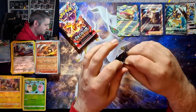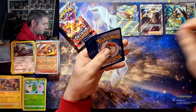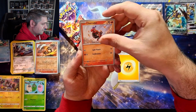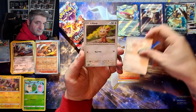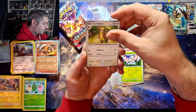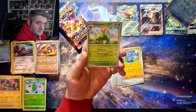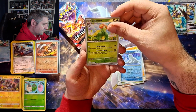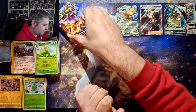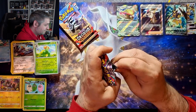Four packs to go, I need two of them to be hits - I would like two of them to be hits, I should say. Lightning energy, Charcadet, Pawniard, Lilligant, Crabrawler, Masquerain, Gumshoos, Pupitar - reverse Beartic, reverse Blossom - and hollow Darkrai. This box is either making me really wait for hits or it's just not going to deliver.